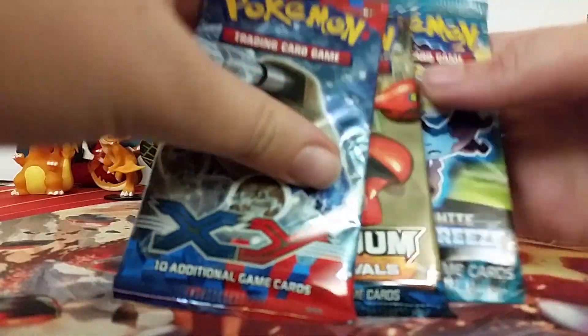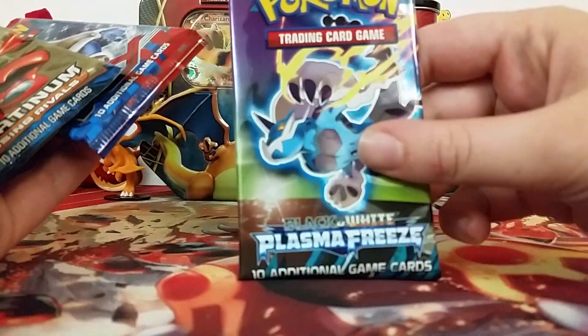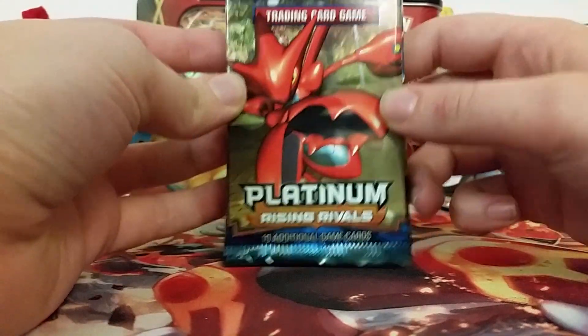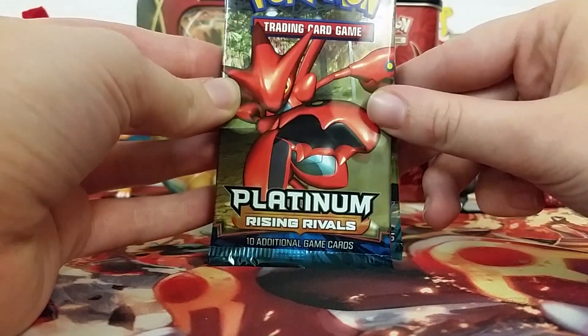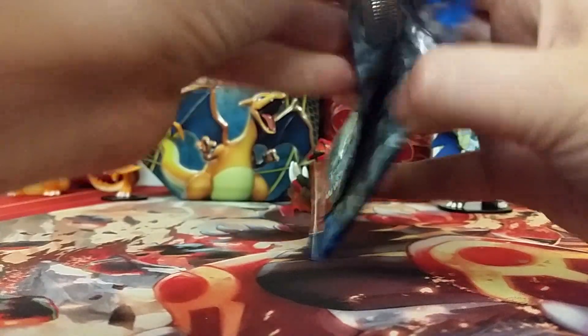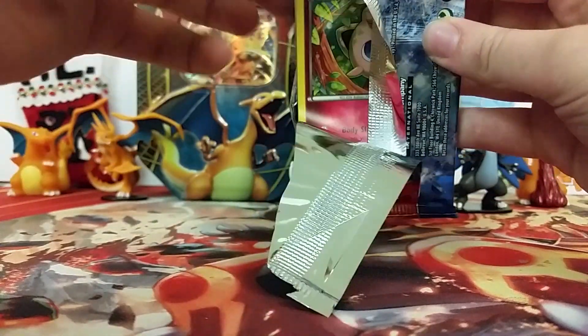And now just like the other blister pack I got Rising Rivals in, we've got a Plasma Freeze, an XY, and then our beautiful Rising Rivals pack of awesome Diamond and Pearl Platinum goodness. I'm going to start newest to oldest because that's how I do with these ones. Hopefully we get something awesome in all of these packs, because that would be great.